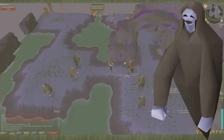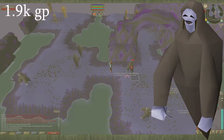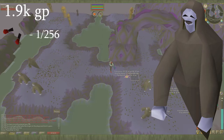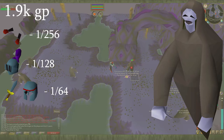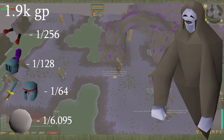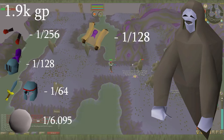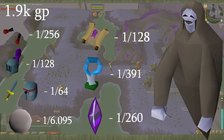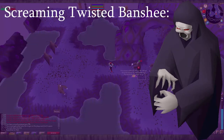The Twisted Banshee drops are actually pretty popular for iron men because they give good XP rates for their level, and they drop a decent number of herbs, noted pure essence, and various rune items. The average kill is worth 1.9k. They drop dark mystic gloves at 1 in 256, rune full helms at 1 in 128, rune daggers and rune medium helms at 1 in 64, and 65 noted pure essence at 1 in 6.095. They drop hard clues at 1 in 128, dark totem pieces at 1 in 391, and ancient shards at 1 in 260, because they are located in the catacombs.